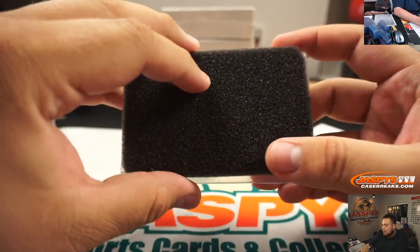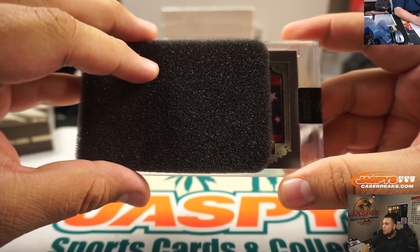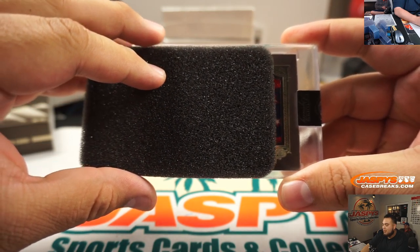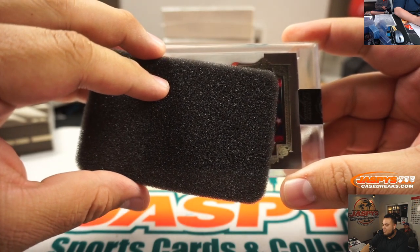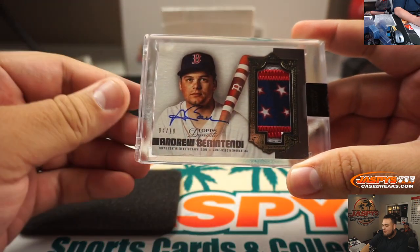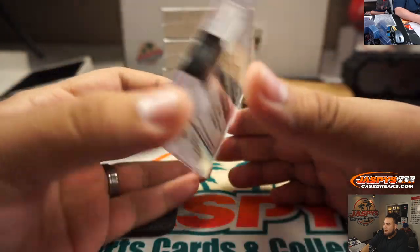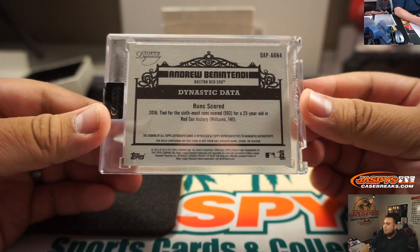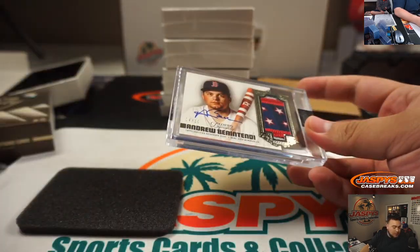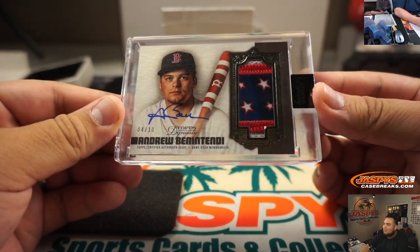Alright guys, first hit — good luck! Ooh, that's a nice patch. Could be Nationals, could be somebody else. No, it's a Boston Red Sox — and it's Andrew Benintendi, 4 out of 10! Probably from the 4th of July or something. Dynasty card. Who has Benintendi? Chad Boone — that's Mojo's last spot. There you go, nice!